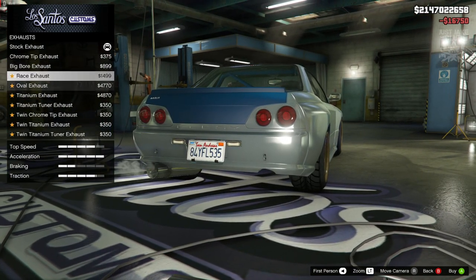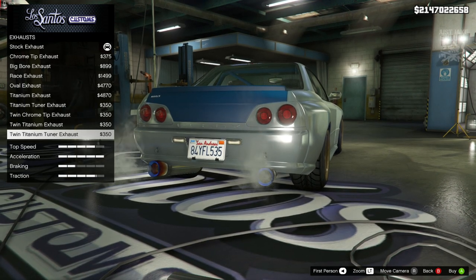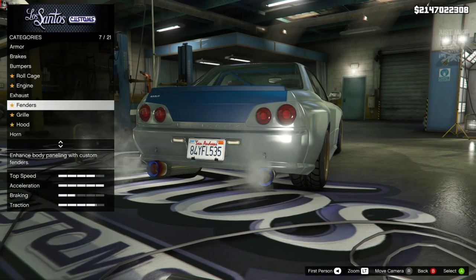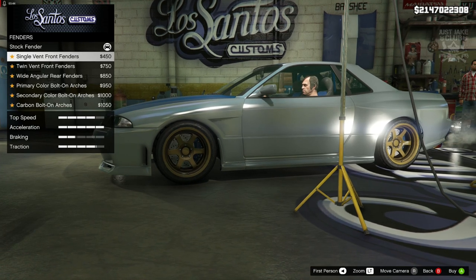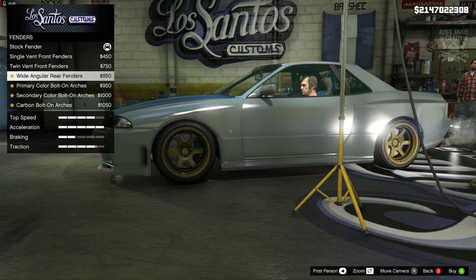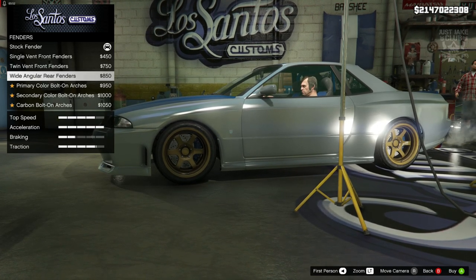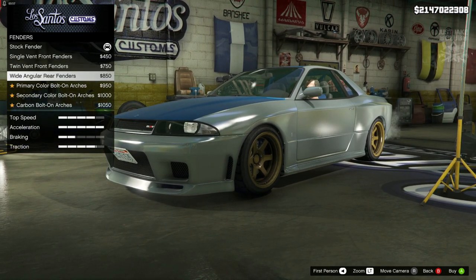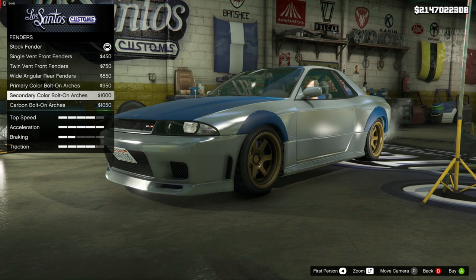For the exhaust we're going to get some big race exhaust, but we need to dual it up, so we're going to get the twin titanium tuner exhaust. That brings us down to the fender — I don't think he actually has a vent on the side, I think it's all smoothed up. But as we move down it changes up the rear fender and kind of squares it off a little bit. I don't think we want to really do that and we definitely don't want any bolt-on arches.